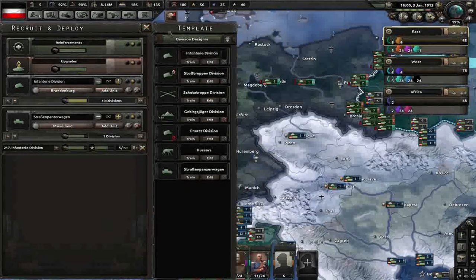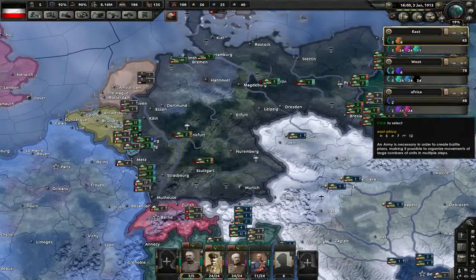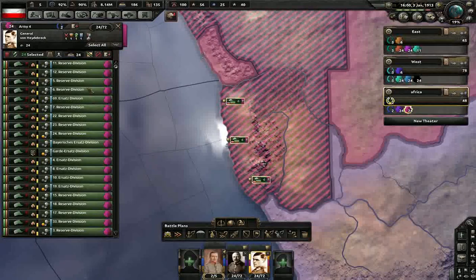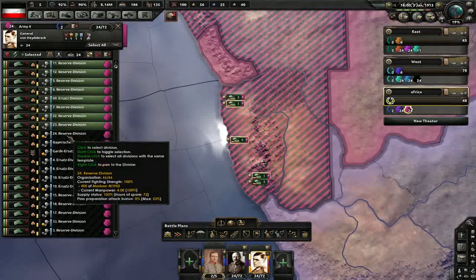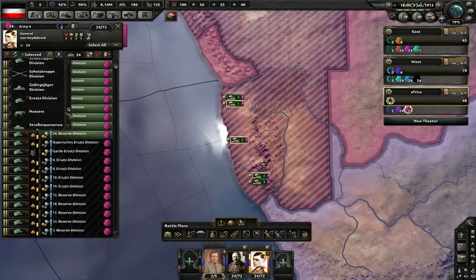That gets them all up to seven. Then we'll start changing some of our — maybe not him. How many do you reckon? These are the Hussars.